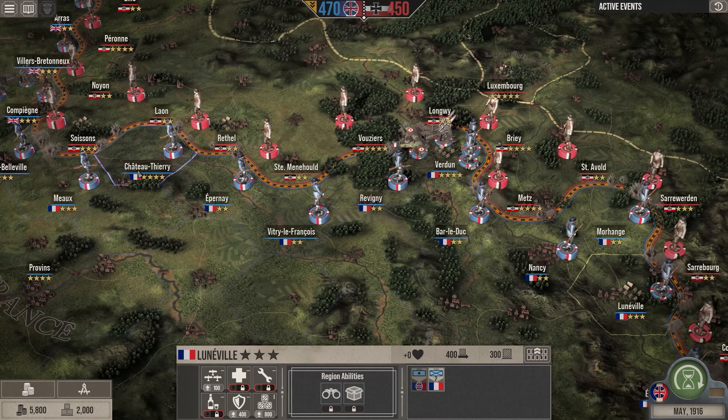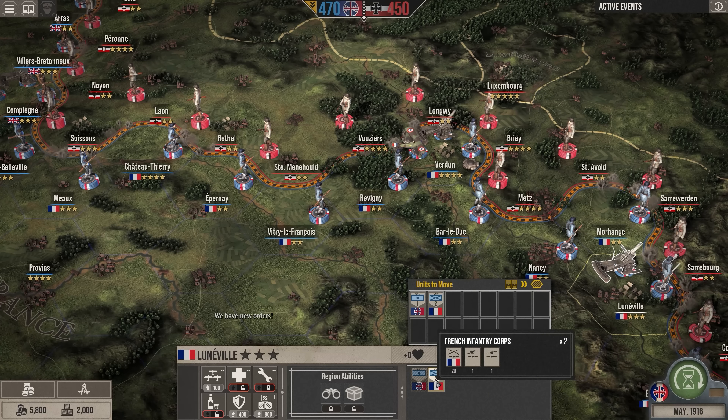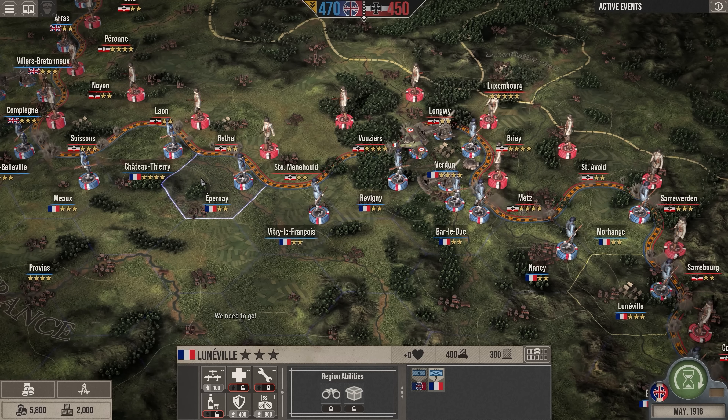The player takes on the role as either the theater commander or field commander. The theater commander handles the large-scale operations that took place on the Western Front — organizing your troops, handling the resources, and bringing in reinforcements. You're setting up artillery, positioning your troops, and getting them ready for battle at the front line so that when you go into each individual battle, you're ready to go.